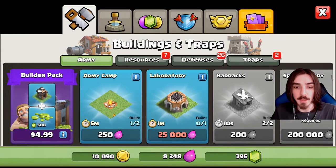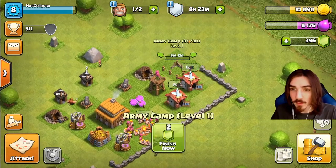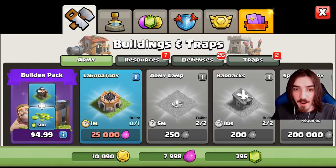So we get a new army camp - might as well go ahead and get that, that means more troops into battle. That's a five-minute upgrade, we're gonna let that go. What else we got in the shop? We have the laboratory now. The laboratory to me is probably one of the most important buildings in Clash of Clans.